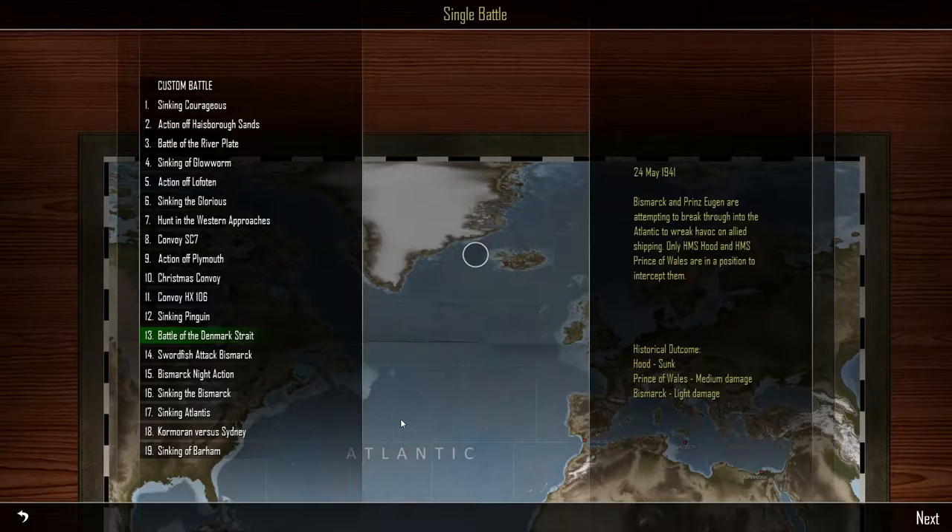In real life, the Hood got sunk, the Prince of Wales got beat up pretty badly, and the Bismarck sailed out into the North Atlantic. Churchill said 'get that ship' and they put a lot of resources into sinking it. It was finally taken out by torpedo bombers that continually hit it until the rudder got jammed. They were off the coast of France trying to get into a friendly port but couldn't steer, ending up going in circles.